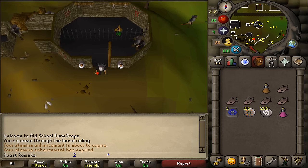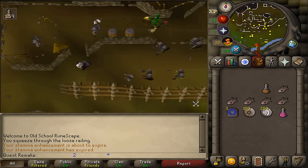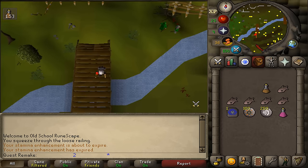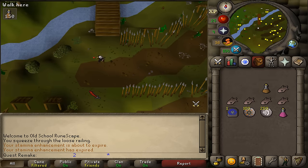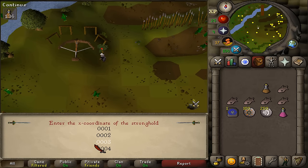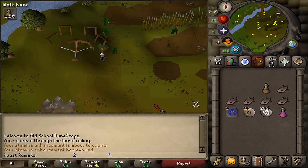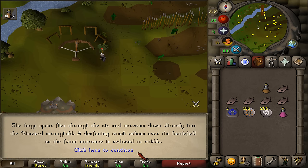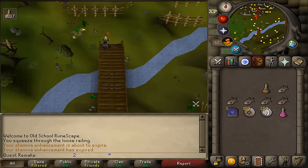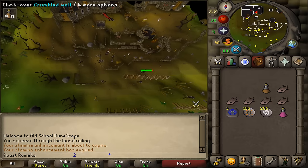Return to the most western bridge by running south-southwest. After you've crossed the bridge, you will find a ballista just south of it. Click on the ballista to fire and select the number that Gnome Tracker number 3 told you to remember. You should now have confirmation text in your chat box. Run north and return to the most north-western bigger building, go stand south of it, and you should now be able to climb over the crumbled wall rubble.